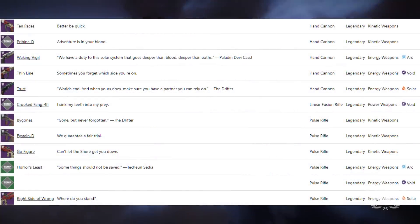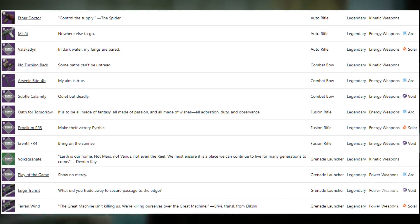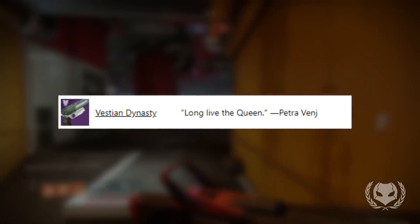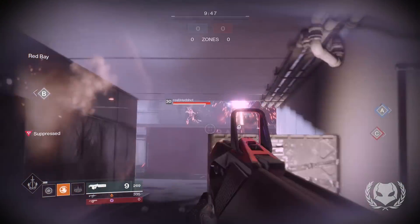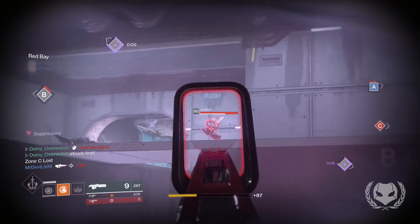There's also a ton of legendary weapons and armor listed in the database — I'm not going to go over every single one, but there'll be a link in the description if you want to look through them. One weapon I do want to note is the Vestian Dynasty sidearm, which is returning as an energy weapon. Those who played Destiny 1 will remember it was the first ever sidearm introduced with the House of Wolves expansion, so some people are pretty excited for its return.